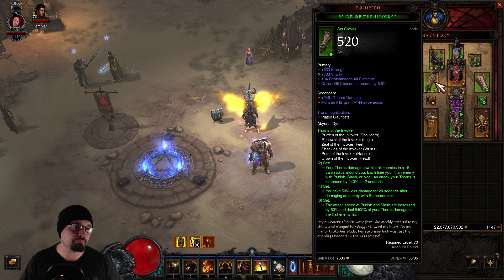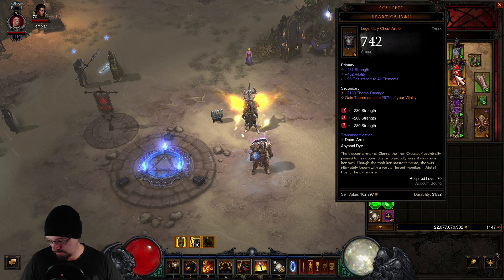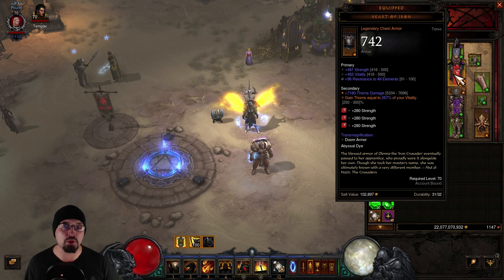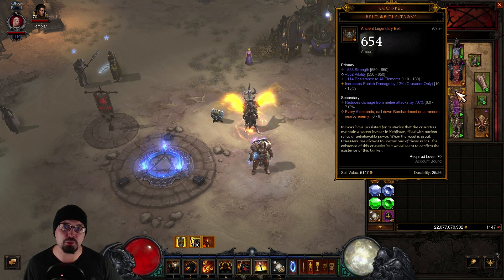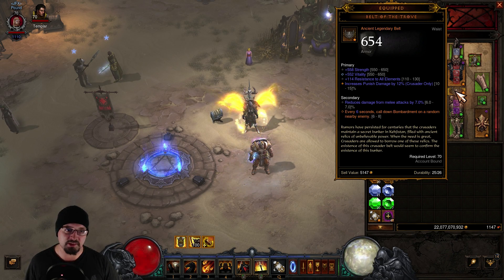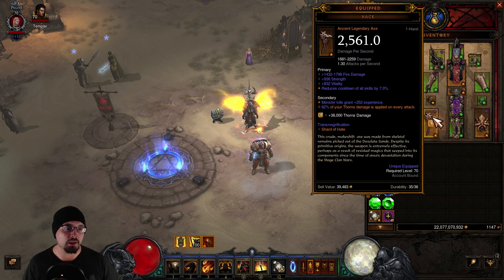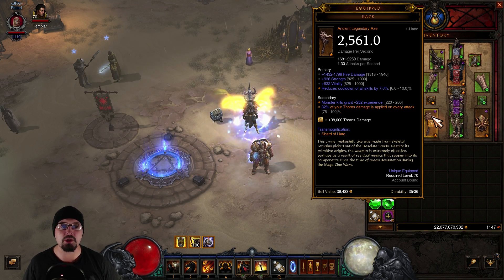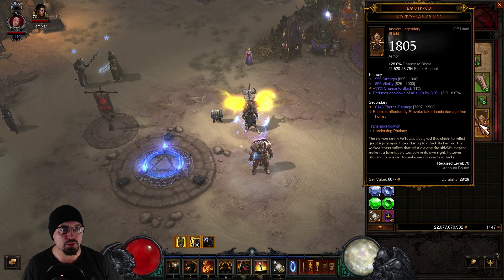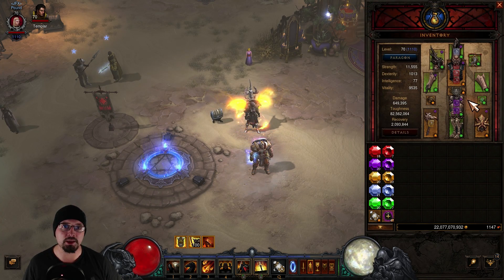Other than the set pieces, you're going to be using Heart of Iron, which is a really big part of this build — it can give you up to 300% of your Thorns damage from your vitality. Your belt is going to be the Belt of the Trove, and every six to eight seconds it will cast Bombardment on random enemies. You can use Convention of Elements or Justice Lantern for your ring depending on which one is better, cube the other one. Then you have Hack, which can roll up to 100% of your Thorns damage applied on every attack. The shield you're going to use is Spiker — enemies affected by Provoke take double damage from Thorns.